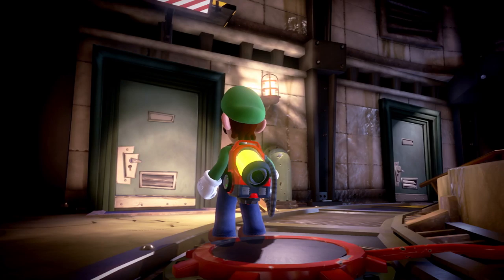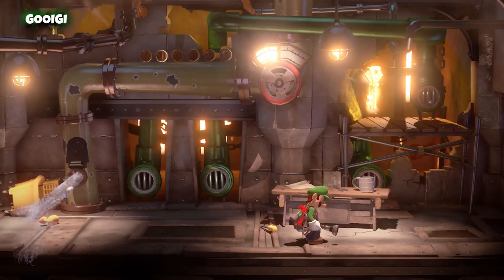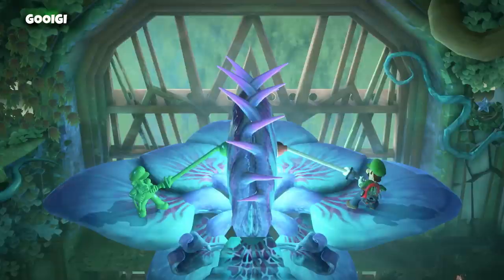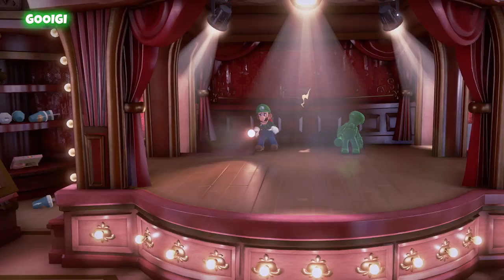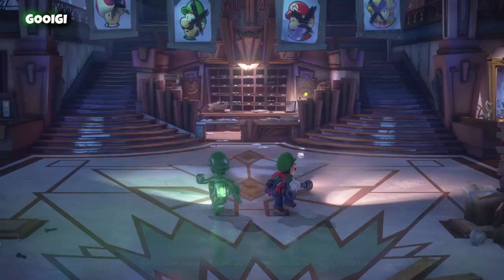Have you met Luigi's gooey doppelganger, Gooigi? Thanks to his gooeyness, Gooigi can slip through metal grates and slide through narrow pipes with ease. If you need a hand, Gooigi's got you covered. There are many devious traps and mind-bending puzzles in this hotel — just don't get Gooigi wet. Swap between Luigi and Gooigi when playing single player, or pass a Joy-Con to a friend so they can play as Gooigi.